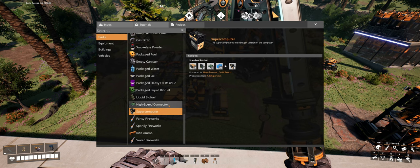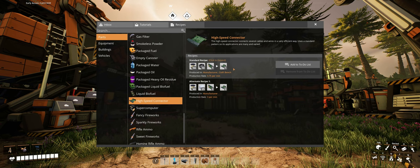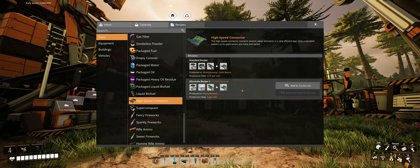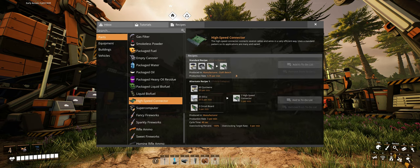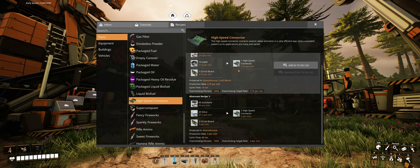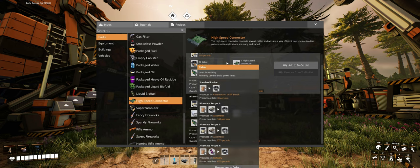Their base recipe is unlocked in the MAM's caterium research tree, but we've also unlocked the alternate recipe. We get to pick which recipe to use for this project. Looking at them, the base recipe requires cable and the alternate one requires silica instead.